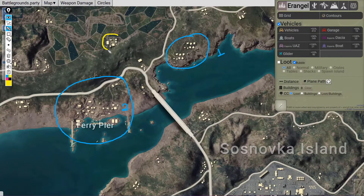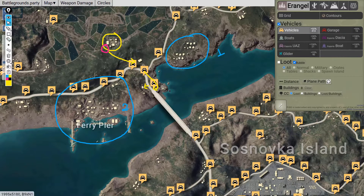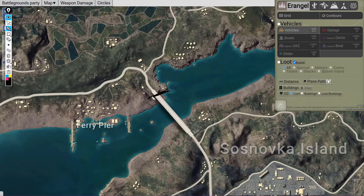The fourth player can land on this compound — most of the time you will get a buggy spawn here. He can then go to this gas pump and move forward. There are lots of vehicle spawn points in this area, so you can easily get a vehicle here. Once you are done looting, you can block the bridge.